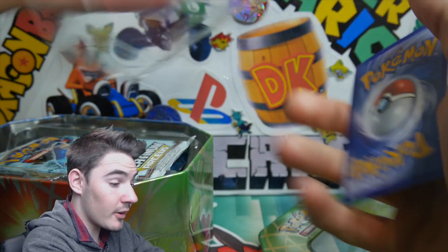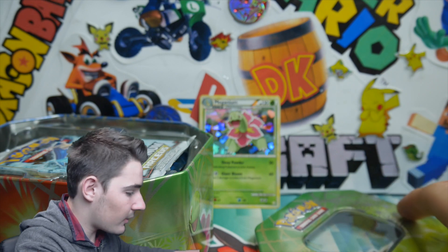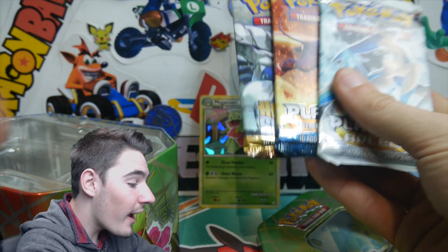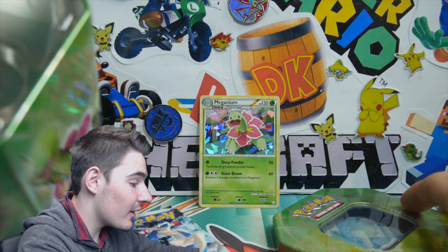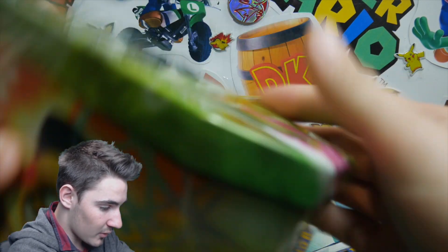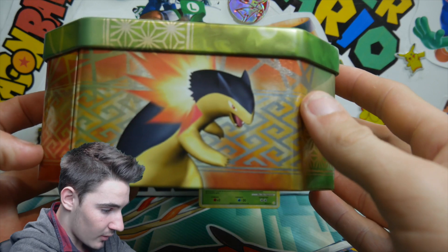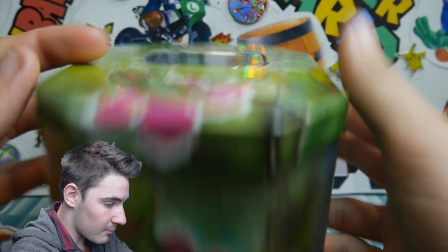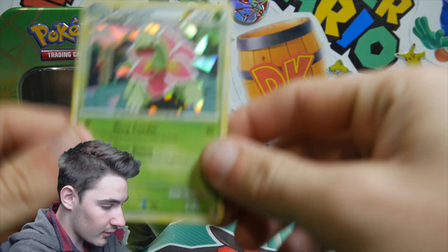I don't think I have ever — I'm almost certain I haven't opened up one of these ever. Wow, what — that is absolutely crazy! There is nothing else in the tin; I thought these ones came with figures. But these tins look absolutely awesome. Let's do a quick 360 with the wrapping off — we have a Feraligatr and a Meganium on the bottom, and check out this shard promo.